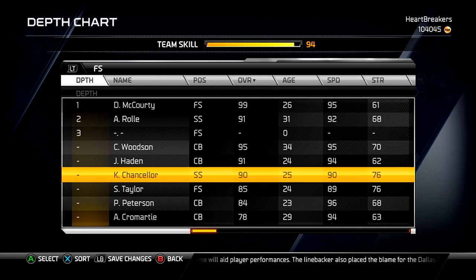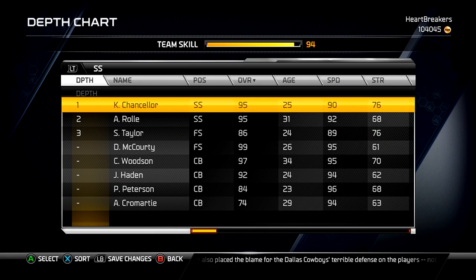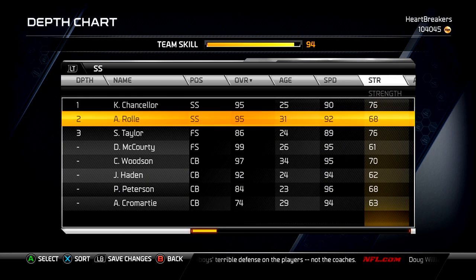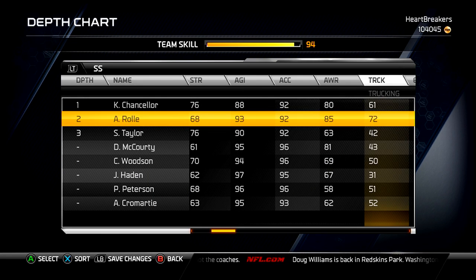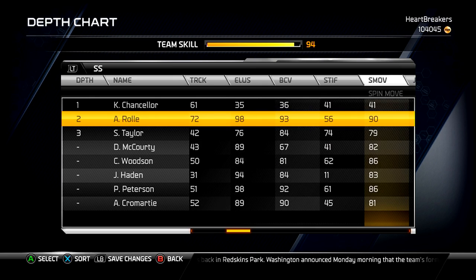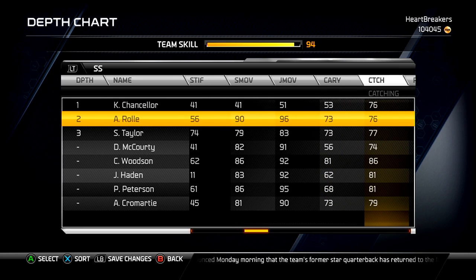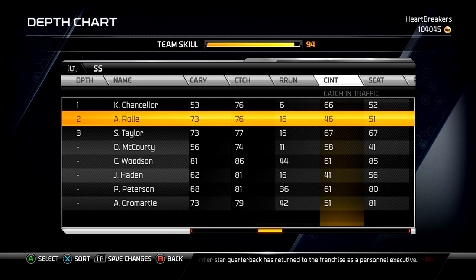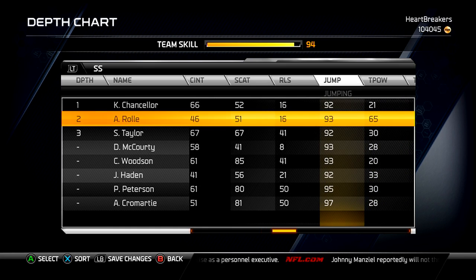Let me throw Antrell Rolle in — to all of these. Where's Sean Taylor? There we go. Okay, so we'll compare him to Cam Chancellor. Plus 2 speed, minus 8 strength, plus 5 agility, same acceleration, plus 5 awareness, plus 11 trucking, plus 63 elusiveness — okay, this really only matters if you intercept the ball. 73 carry — that's good, he won't fumble off an interception. 76 catching — same. Catch in traffic: Chancellor's got 20 better. Chancellor's got 1 better spec catch.